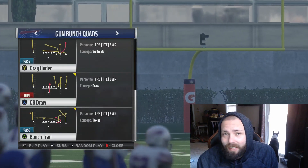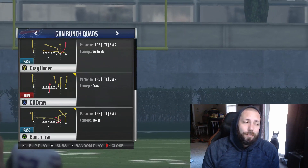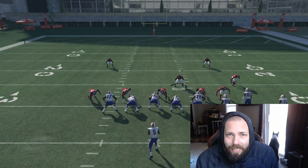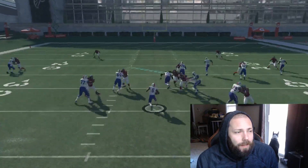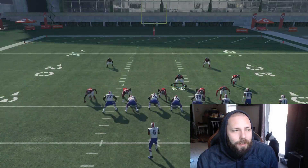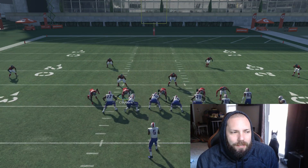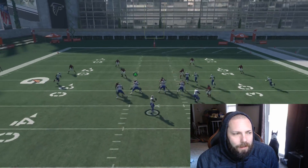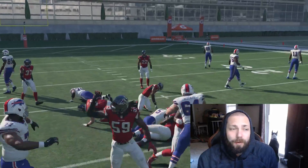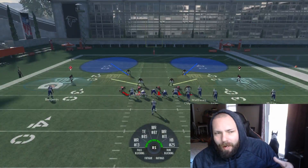We're going against the Buffalo Bills because Tyrod Taylor is fast, and it makes sense. First off, I just want to show you the game is gonna run the play and they can pick up yards at will. Normally you'd baseline and hope for block shed — but that's not what we want to do. This is the way our play looks stock.